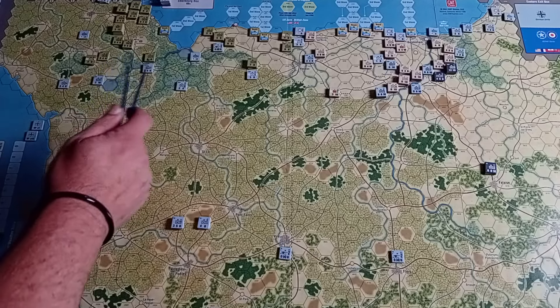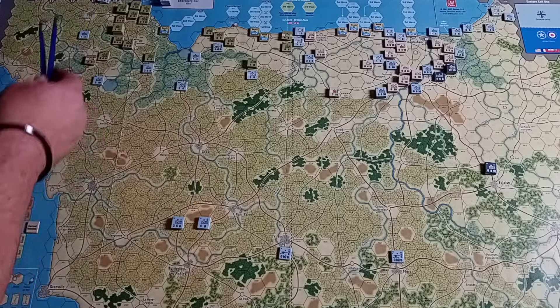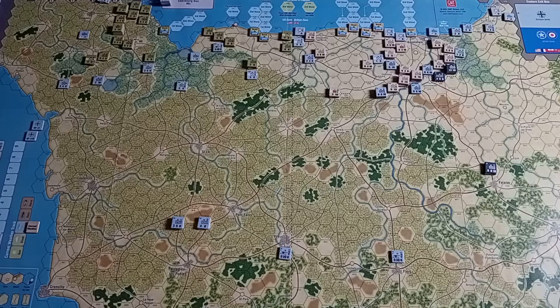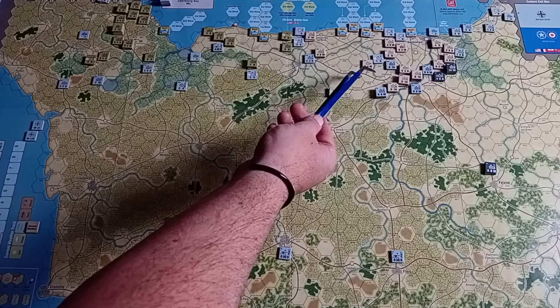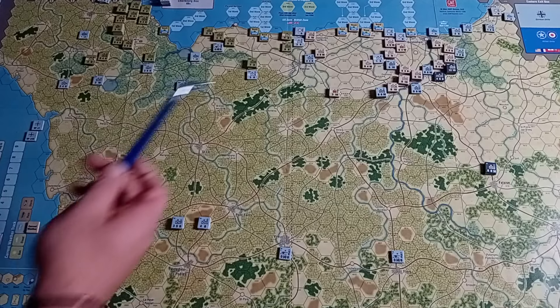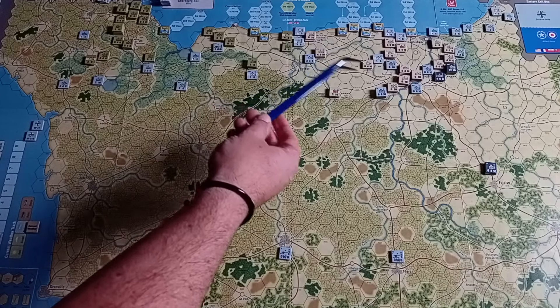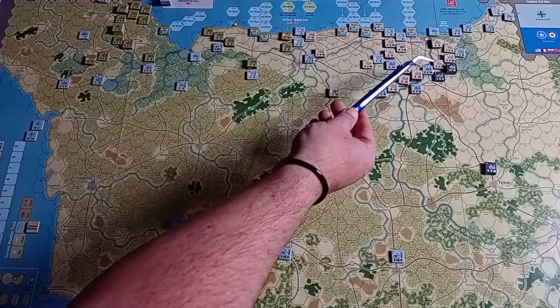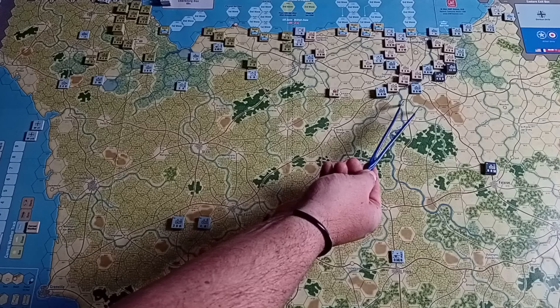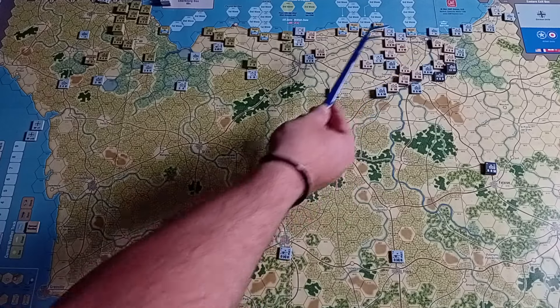The Americans have St. Mary Glee but don't have Carentan yet — some very thematic movements of the US forces pushing the Germans back. Looking at the British and Canadians and allies on this side of the map, they were able to take the beaches fairly successfully, had a much easier time on the dice rolling than the Americans. The British and Canadians are making good progress on Caen here just under these stacks. The Germans are reinforcing and moving closer to engage and try to push them back.